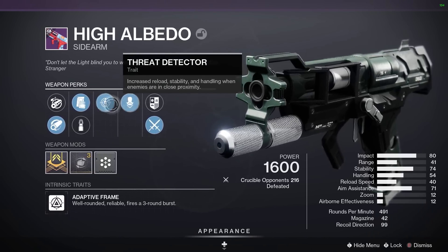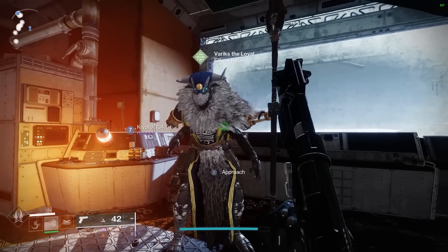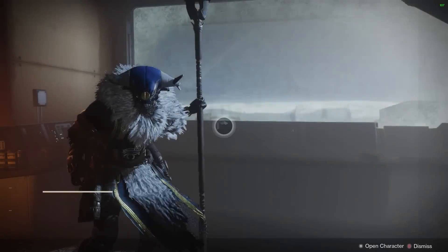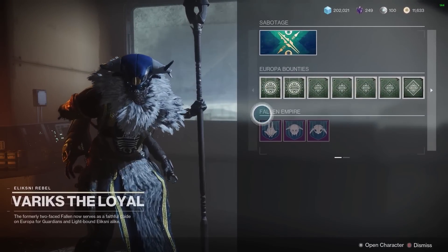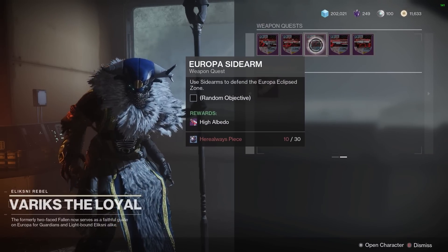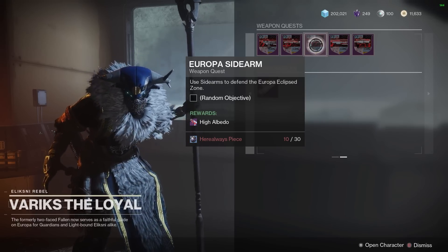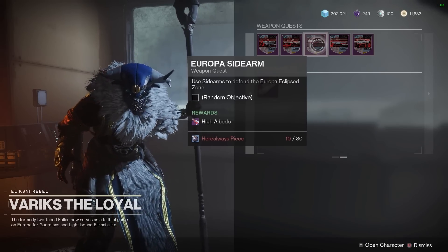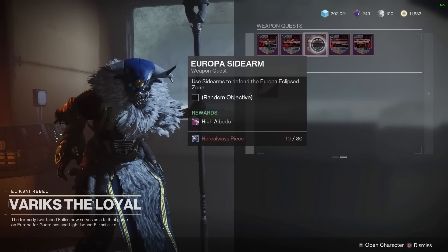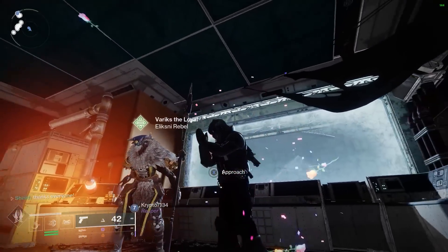Now guys, I don't know if every sidearm that has this perk is this good, but this one is just insane. If you're wondering how you get it, you need to talk to this man over here — Variks the Loyal. Go to the second page and pick up this bounty right here, Europa's sidearm. They'll give you a random objective, you need some here always peace, get those by just doing stuff on Europa, do a lost sector or whatever, and hey presto, get yourself a High Albedo.